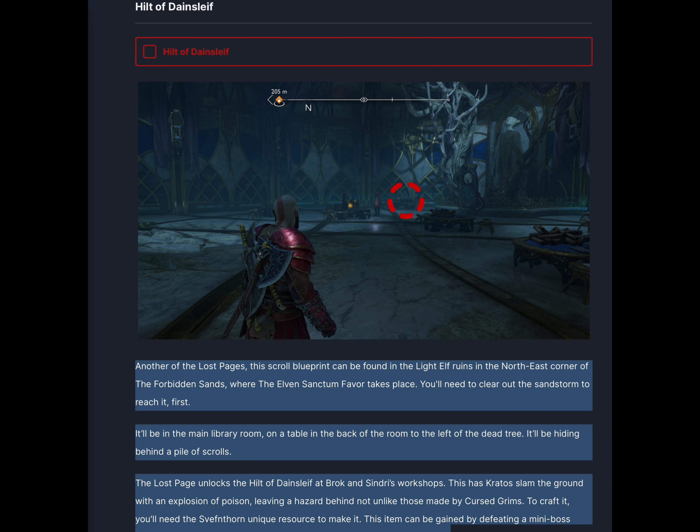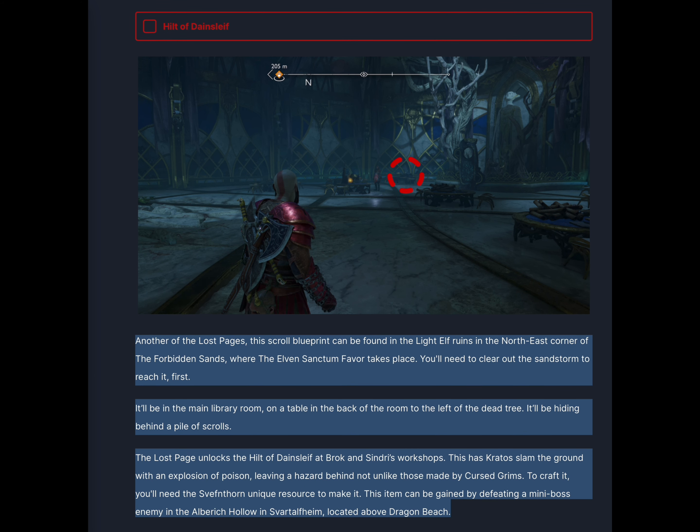Another of the Lost Pages — this scroll blueprint can be found in the Light Elf ruins in the northeast corner of the Forbidden Sands, where the Elven Sanctum favor takes place. You'll need to clear out the sandstorm to reach it. It'll be in the main library room, on a table in the back of the room to the left of the dead tree, hiding behind a pile of scrolls. The lost page unlocks the Hilt of Danesleaf at Brock and Sindri's workshops. This has Kratos slam the ground with an explosion of poison, leaving a hazard behind not unlike those made by cursed grims. To craft it, you'll need the Svefnthorn unique resource, which can be gained by defeating a mini-boss enemy in the Albrek Hollow in Svartalfheim, located above Dragon Beach.